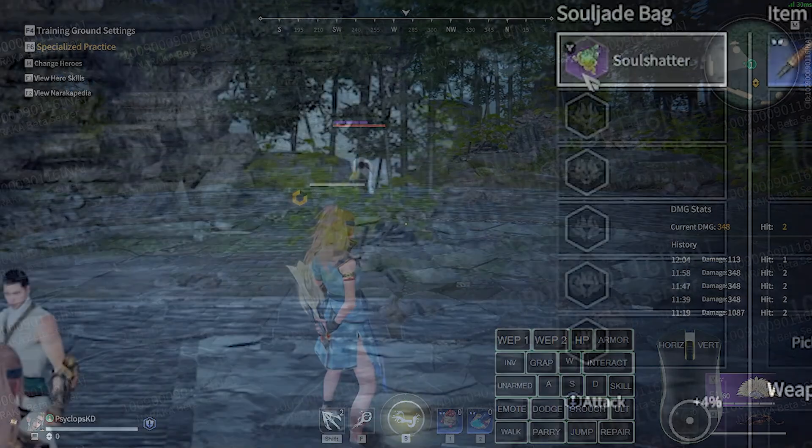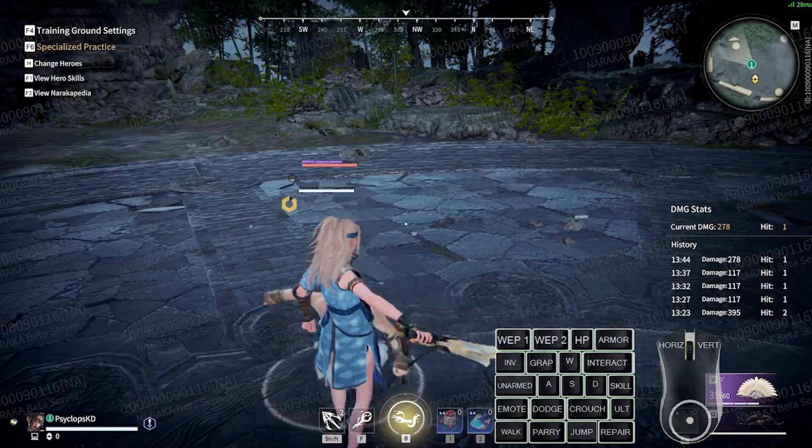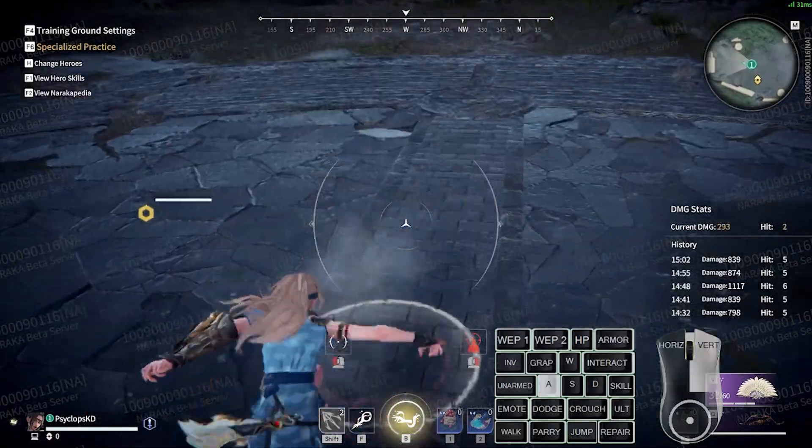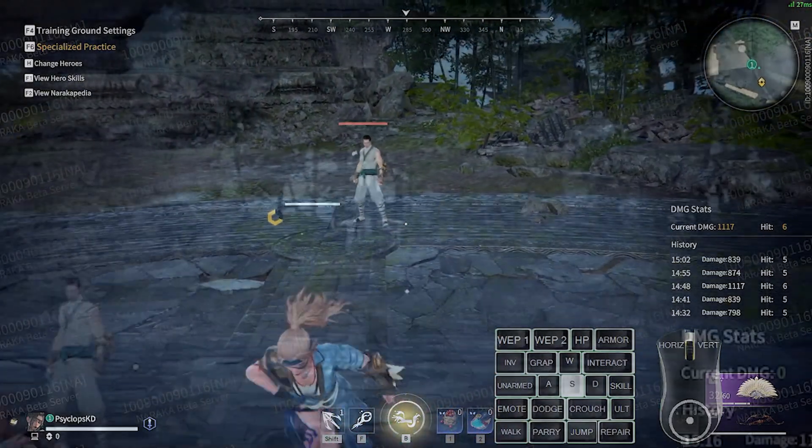The fan has soul shatter, which changes the soul break into a very fast blue focus attack. This quick attack can be confirmed in different ways and seems pretty tough to parry on reaction. Hopefully it won't be too oppressive in high ping hands, but we'll have to see when it comes out.